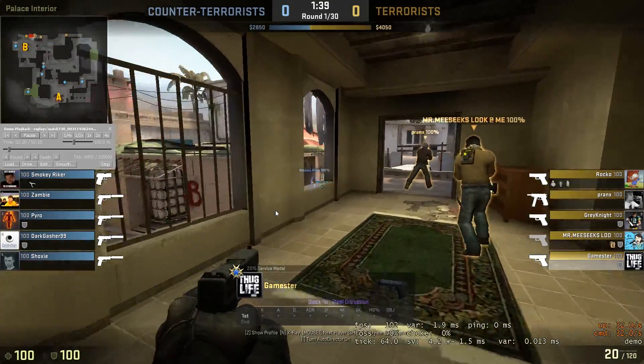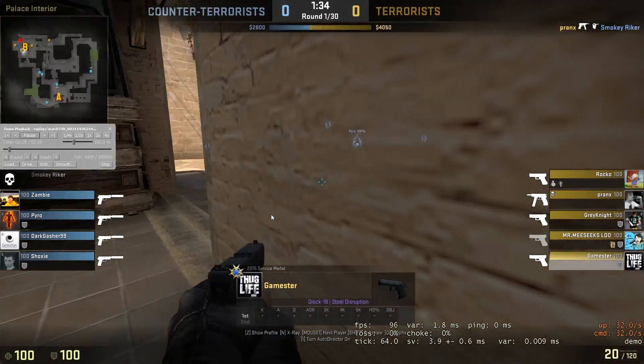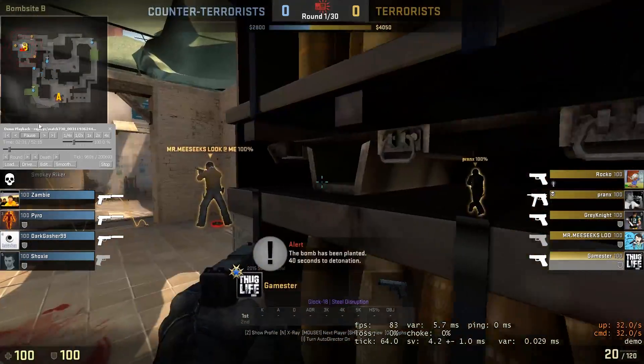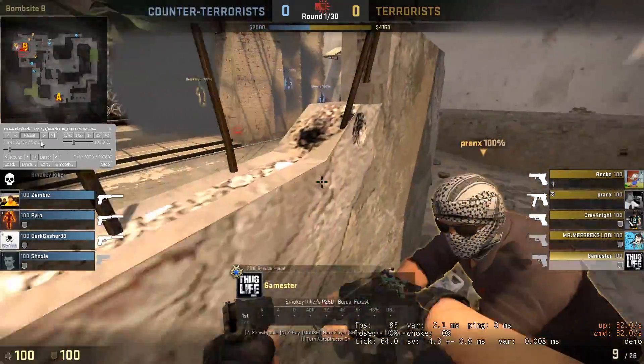Nice, you're running in with your teammates. Going out window. Alright, let's see where your post plant positioning is. Your positioning now is pretty decent. Backing in with your teammate.